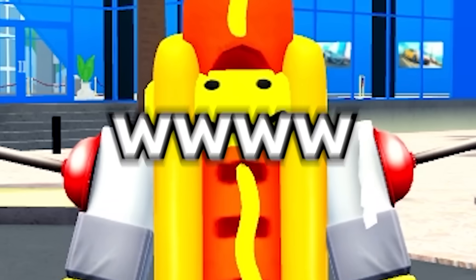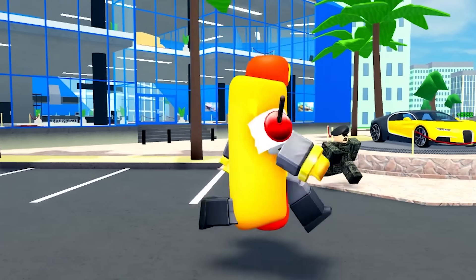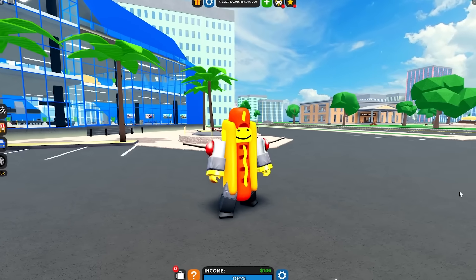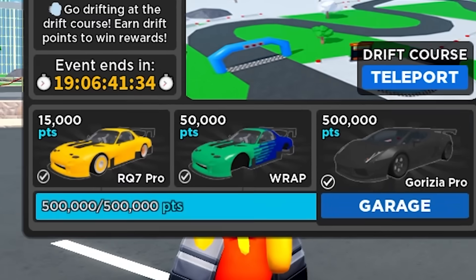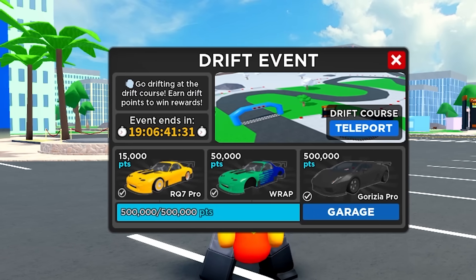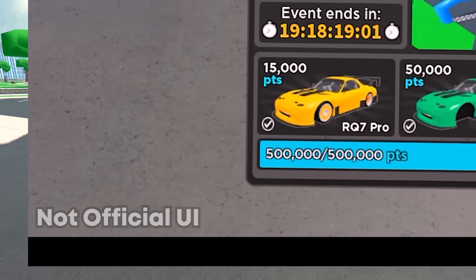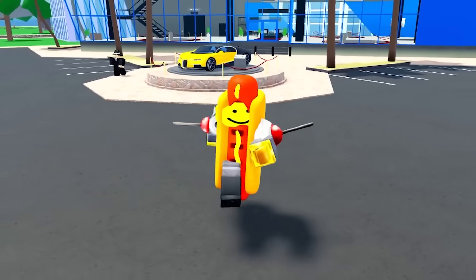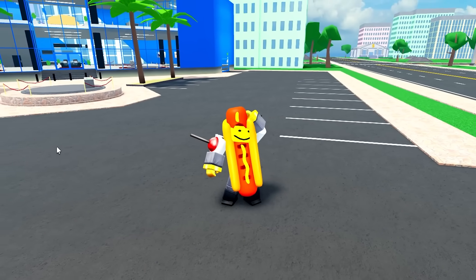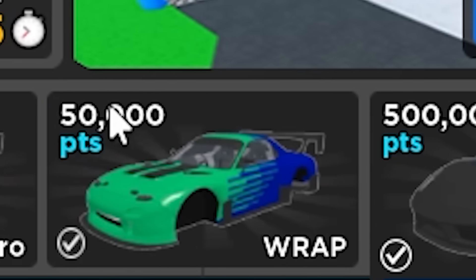Welcome back to Car Dealership Tycoon. We recently just had a CDT update where they added a new drift event. Now you're probably looking at these prices thinking that's not the actual prices, but this UI is kind of outdated — you probably saw in the trailer it said 'not official UI' in the bottom left, so these prices aren't gonna be accurate. The aim of this event is to get as many drift points as possible to unlock the rewards.